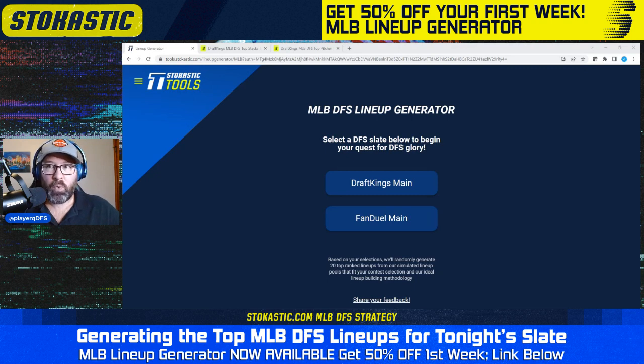If you have not yet signed up for the Stochastic lineup generator, you can still get it for 50% off using the link in the tweet or under the video on YouTube. You're going to get it just for $4.48 for your first week, and it's going to be just $8.95 after that. Fantastic deal.